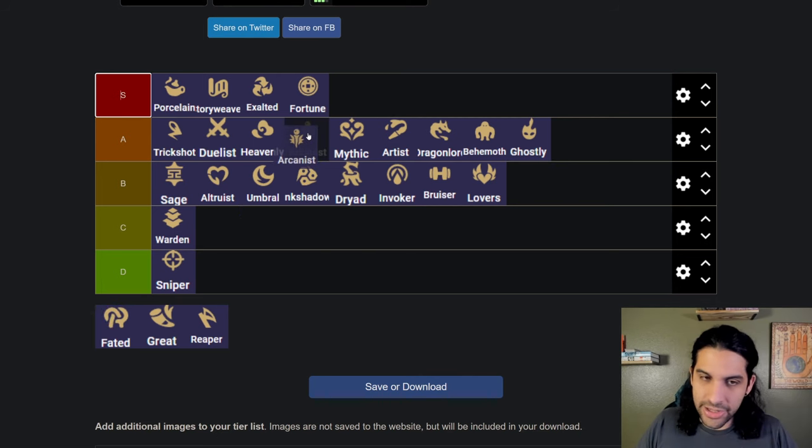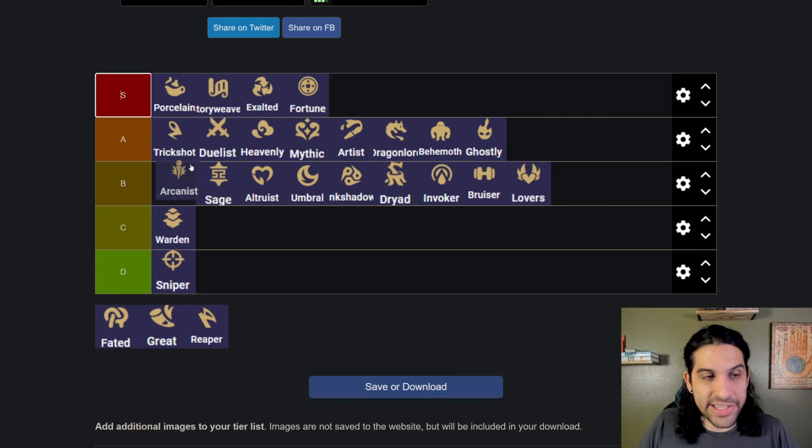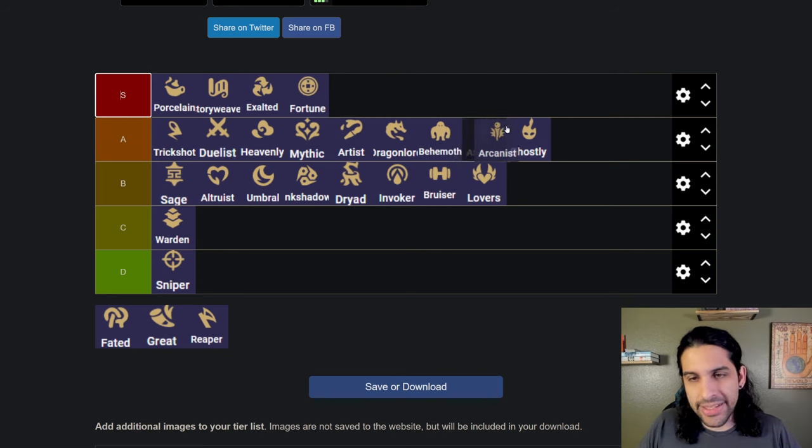Arcanist is really strong — it goes hand in hand with the Porcelain comp. I like Arcanist, but it's kind of like Ghostly in that it depends heavily on whether you're being contested. If you're not contested you'll hit all your units and it's going to be a good game; if you are contested it falls off hard and you can't three-star your units. I'm going to put it in low A tier.